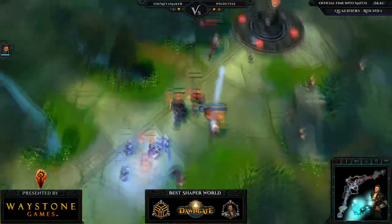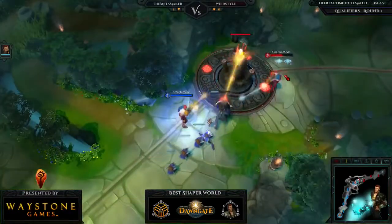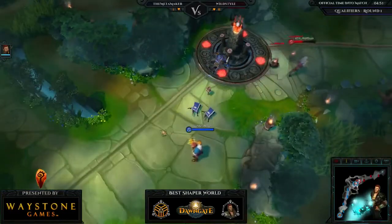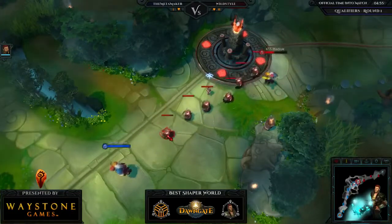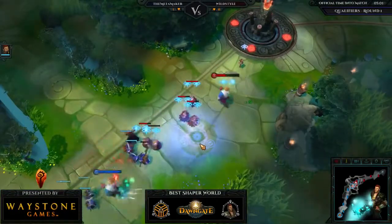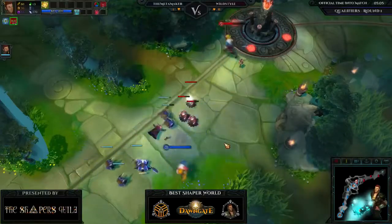MetaMaker first to five, Wild Style right behind. Progress gate follows Wild Style's progress gate, resulting in a good chunk of binding damage. Wow — 700 damage off the binding just from that one strider wave.